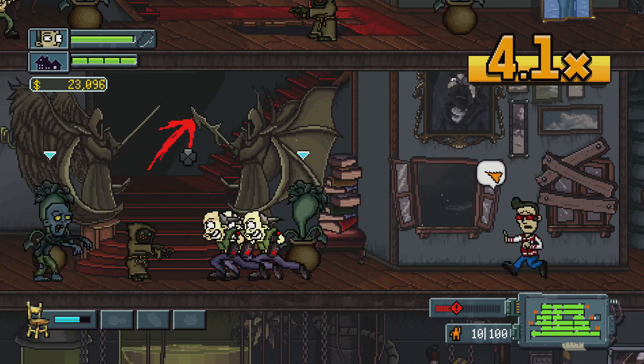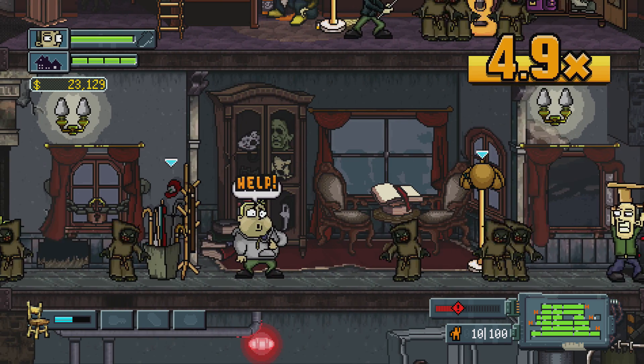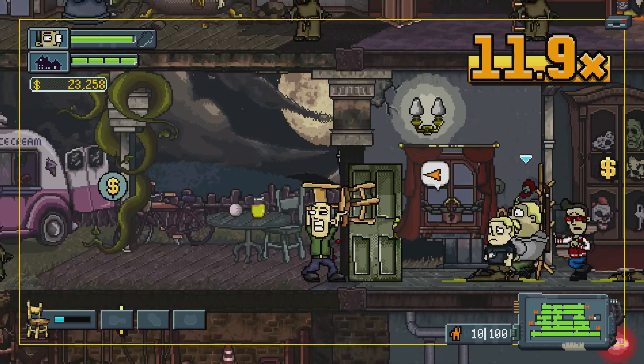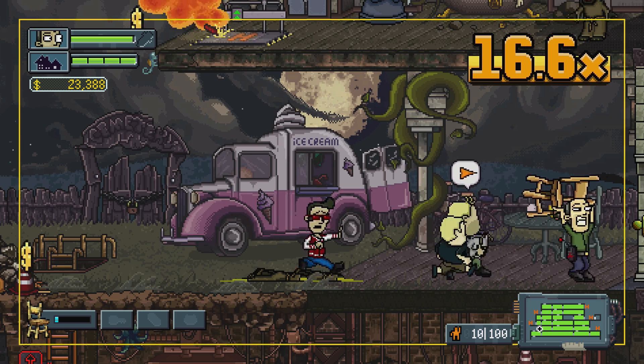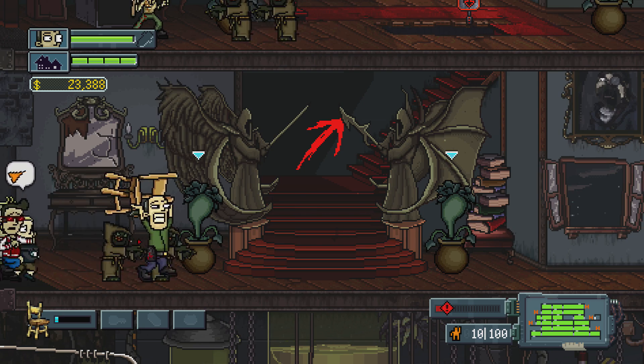There are a few random mechanics thrown in. When you rescue a hostage, you have a random chance of dropping a gun, more money, or a health pack. There are power-ups that can appear randomly, and they don't always activate when you try to pick them up. There are a few major complaints that I had with the game, and I think there are a few major complaints that everyone had, and those mostly stem from the low replayability.